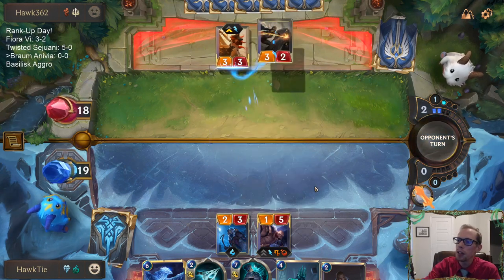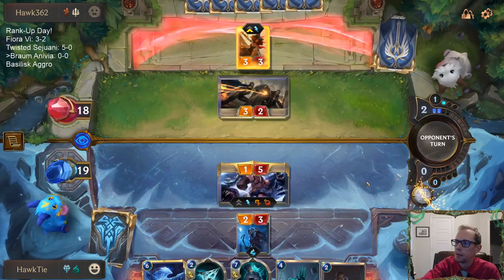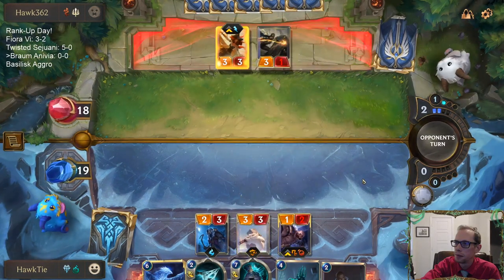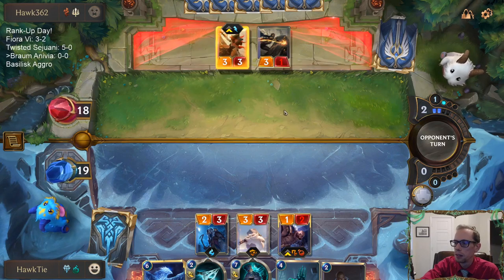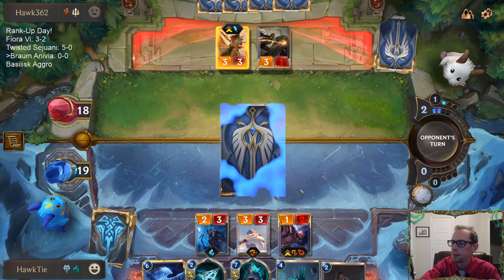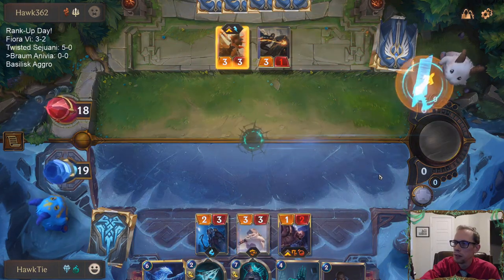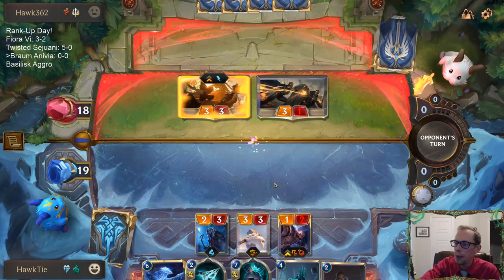We're facing a fellow hawk. They're going to use Protector — we'll just challenge the Protector, get that thing to be 1 health. That's fine with me, especially now that we have a 3-3. Not a bad use of a Rally.